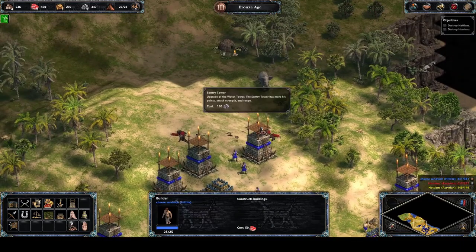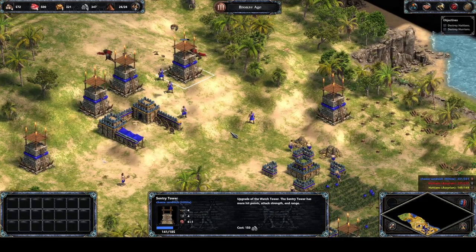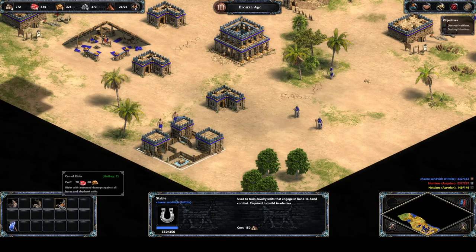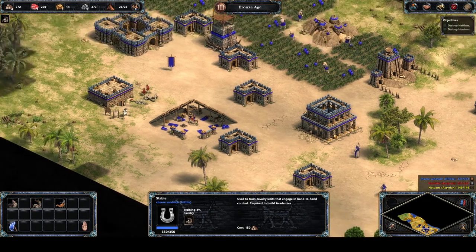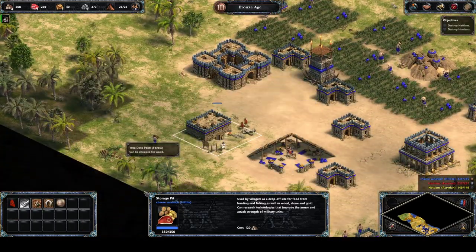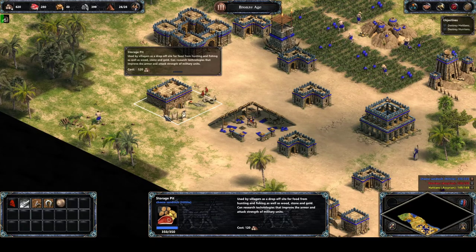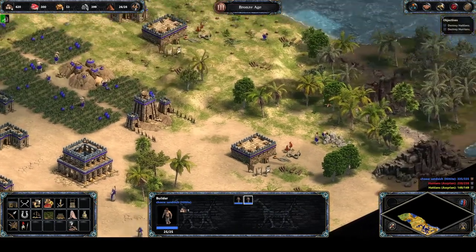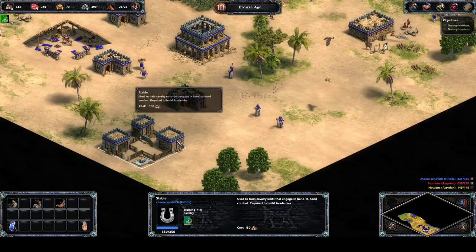The Hurrians have run forward and started trying to stab my Towers with their Scout Cavalry - never do this. If you want to attack a Tower, build the better kind of Cavalry at the stable: Cavalry or Camel Riders. Camel Riders do more damage against other Cavalry units. I'll build a few Cavalry units to show you how good they are. They're a little less cost-effective in the Iron Age when civilizations upgrade further, but in the Bronze Age, especially when your enemy is stuck in the Tool Age, they are an excellent raiding force.